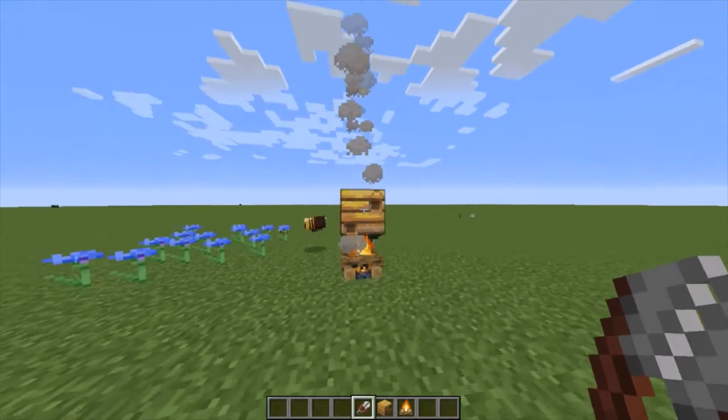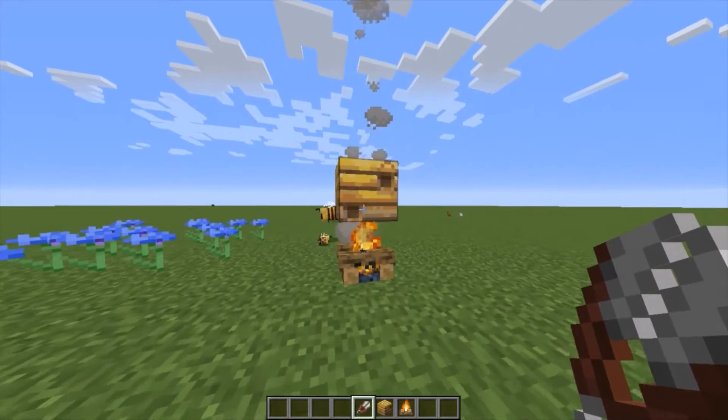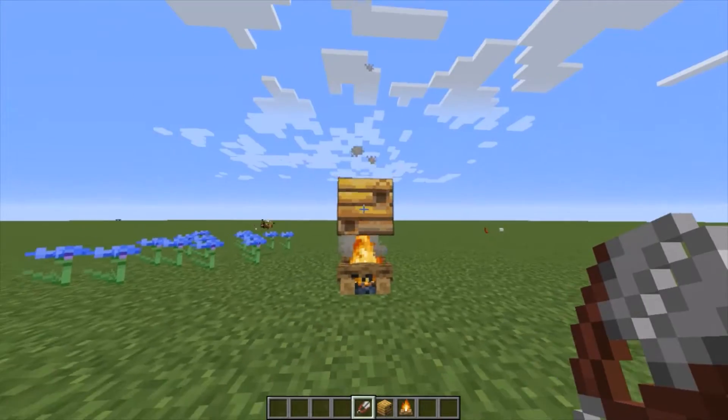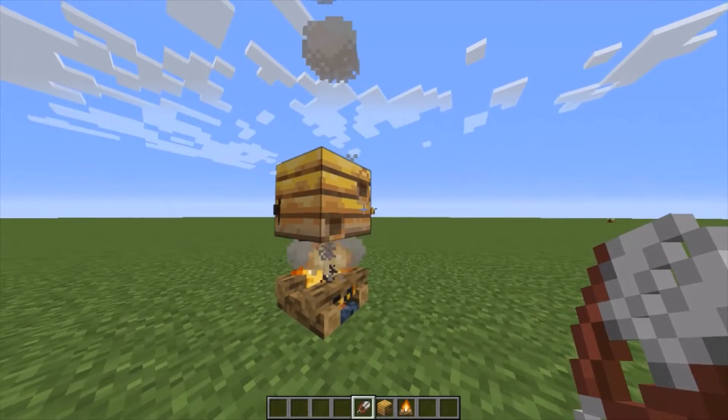Number one. As you may know, the beehive and the bees were the most recent additions to Minecraft. But did you know that if you were to put a campfire under the beehive, bees will not attack you? This is very useful when you're collecting honey and collecting honeycomb.